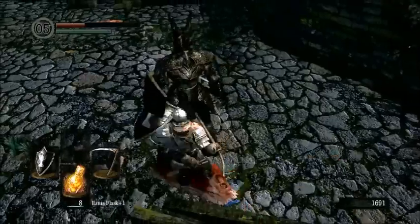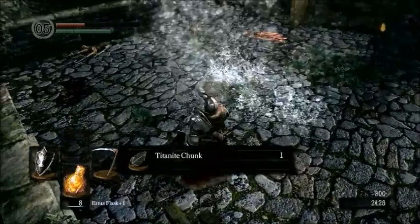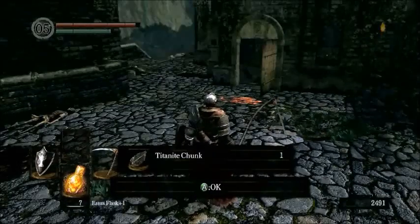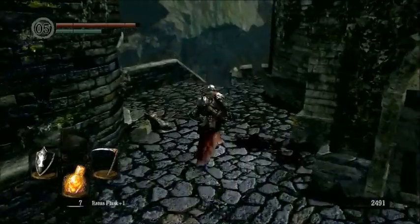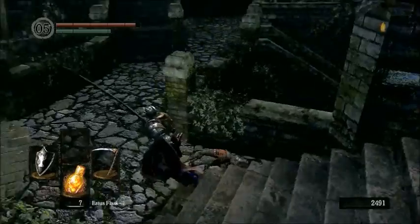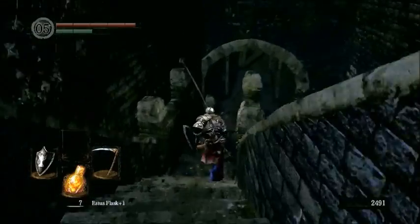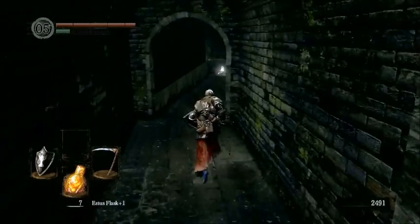What I was attempting there was called a chain backstab — as he gets up, you go to where his back would be and you backstab him again. It's pretty hard to pull off, but it's rewarding because you can get quite a few backstabs out of it. He has way more health than you'd attribute to him, so he is one of the much harder enemies in the game. If you get lucky, you can get the Black Knight Sword, but he normally drops a Titanite Chunk, which is a very powerful upgrade item used for the last few levels of upgrades. The Black Knight Sword is a very effective strength weapon, but it requires stat investment in dexterity and cannot be upgraded to lightning, so we're not going to worry about Black Knight weapons right now.